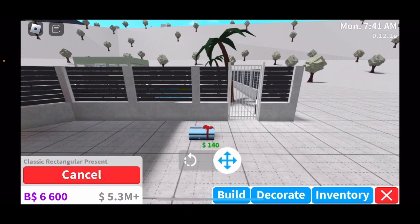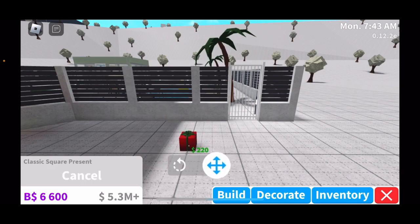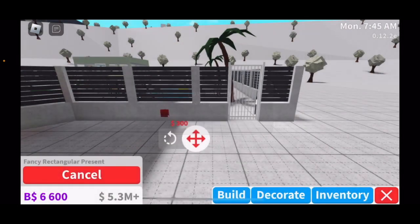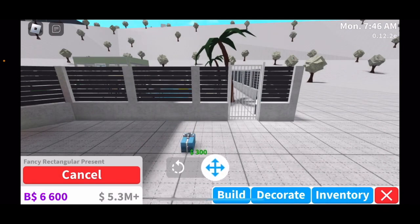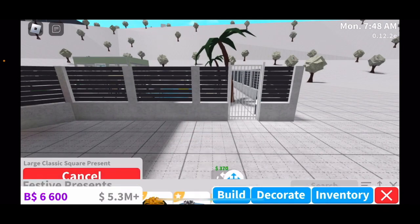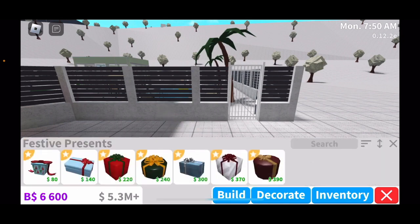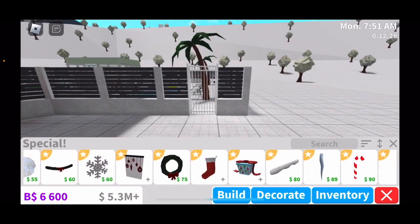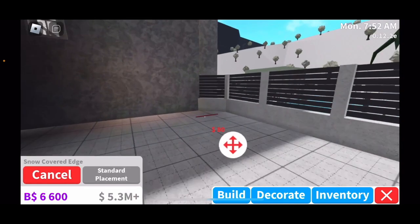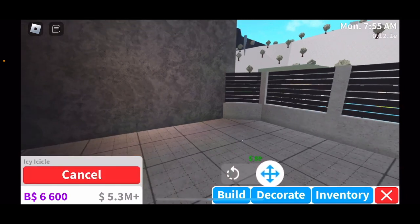You have presents, which is amazing. There's a small festive present, a classic rectangular present, a classic square present, a fancy rectangular present, a large classic square present, and a large classic round present. So you have a lot to choose from.